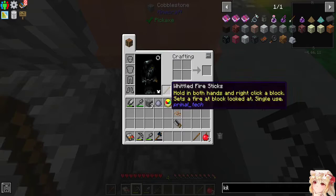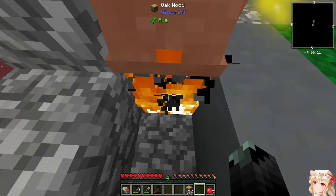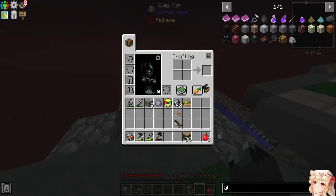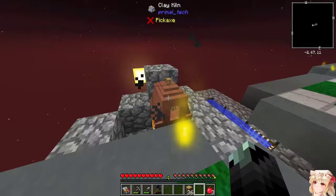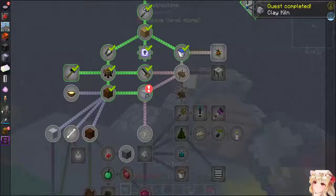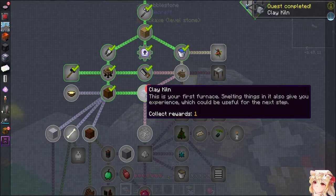Didn't mean to yeet those out of existence. There we go — nice. So we got some low-grade charcoal? That's literally what we're running on currently. Getting some low-grade charcoal — oh big stretch — there it is! First fun of smelting things, it also gives you experience which could be useful for the next step.